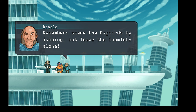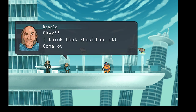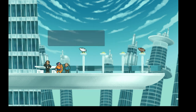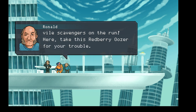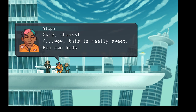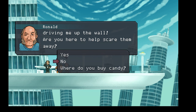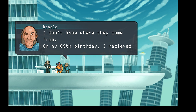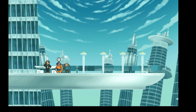I'll say yes - why not? Remember, scare the ragbirds by jumping but leave the snowlits alone. The white ones look like snowlits - go away. It's a little mini game, kind of cute. Okay I think that should do it. Ha! Justice at last - what a relief to see those vile scavengers on the run. Here, take this red berry oozer for your trouble. Thanks. Wow, this is really sweet - how can kids eat these? Those smirking ragbirds are driving me up the wall. Are you here to help scare them away? We'll say no. Where do you buy candy? I don't know where they come from - on my 65th birthday I received a tureen filled with these candies with a note that said 'for youngins.' I've been handing them out ever since.